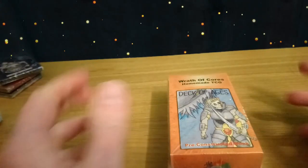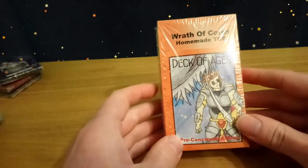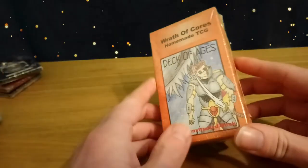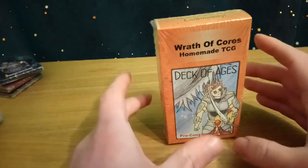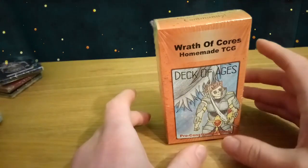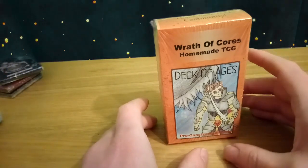Now it's time to open the first pre-constructed deck from Wrath of Cores — WAE, which is set 2. The first deck we're going to be opening is called the Deck of the Ages. It's a black and white dual-coloured deck, and it's very similar to the way the Deck of Honor worked in the first set, with a lot of humans involved, but with a completely different theme and different card mechanics.